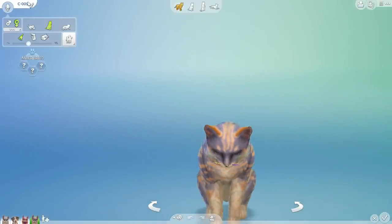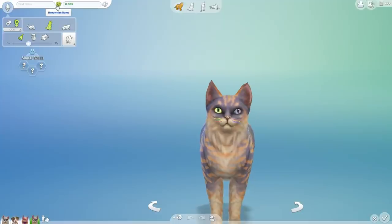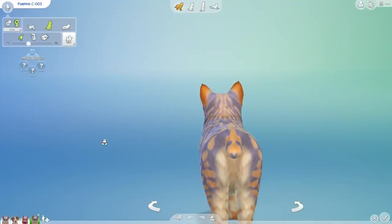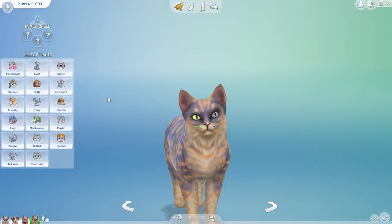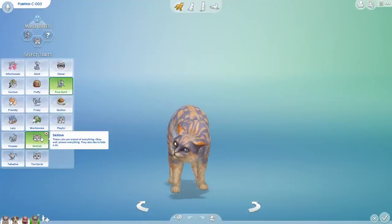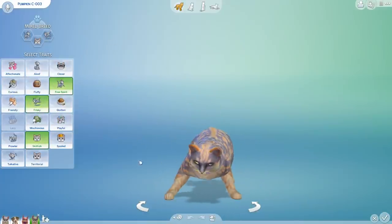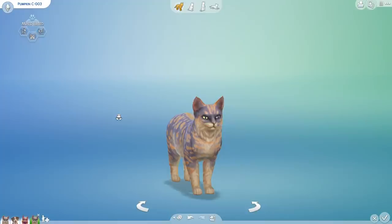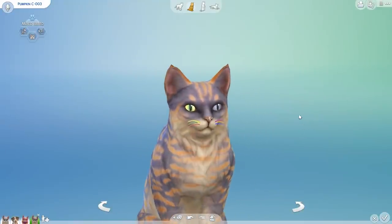She has Napoleon's body shape with that slimmer chin but Kelly's fur — quite interesting. This is actually C003, and we're going to randomize twice to pick her name: Pumpkin. Her dad kind of reminded me of a pumpkin because of the back of his ears last time — that's true. Picking her traits: sixth trait is free spirit, eighth trait is skittish, tenth trait is frisky. A skittish free spirit who is also quite frisky — pretty much a hyperactive cat.